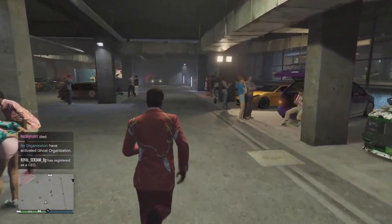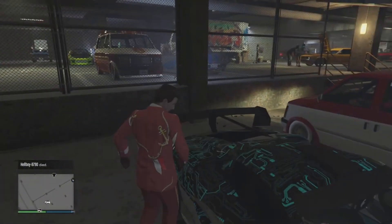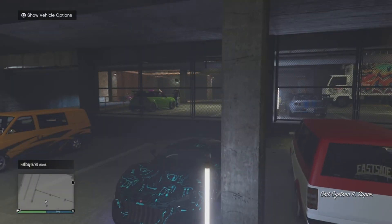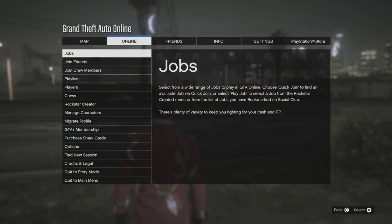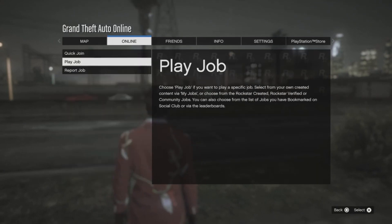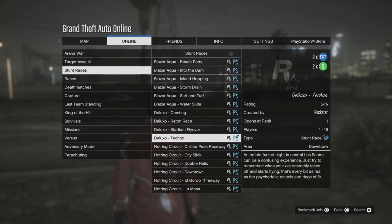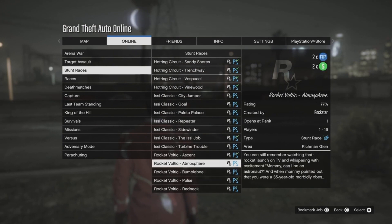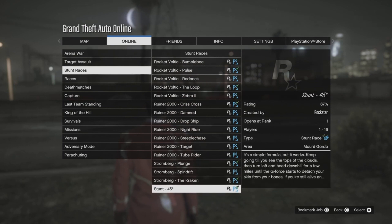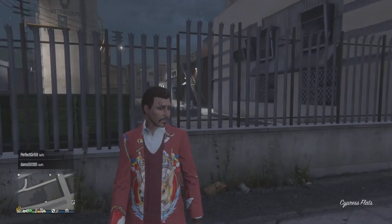What's double money this week? The DAX missions are still on double or triple money until the end of January or something like that. The Luxor and Stromberg race missions are double XP and double money this week. Go to jobs, play jobs, Rockstar Created, stunt races — the Blazer, Deluxor, Rocket Bolte, Ruiner, and Stromberg all seem to be double money this week. It's mainly the weaponised vehicles you can buy on Warstock Cash and Carry.